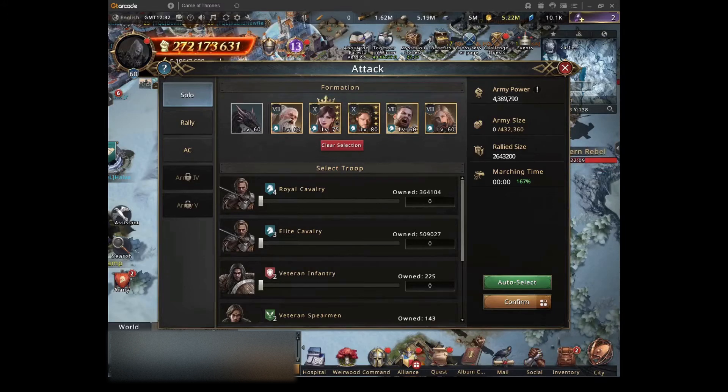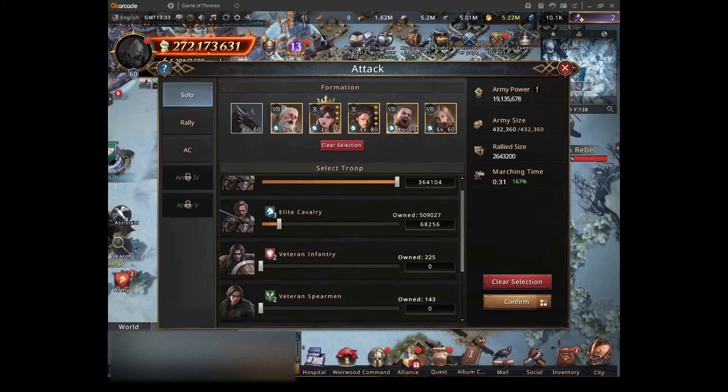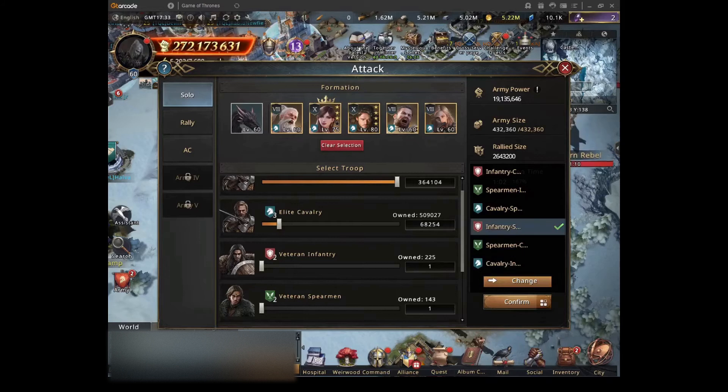First of all, you need to use only one line of troops, not multiple lines, and preferably this line should be cavalry. You need as many T4s as you can — I will put all my T4 cavalry and some elites just because I don't have enough T4s for a full cavalry march. You also need to put one infantry and one spearmen, so let's reduce two from here and add one infantry and one spearmen to the rally. I will also put infantry-spearmen formation — that doesn't matter.